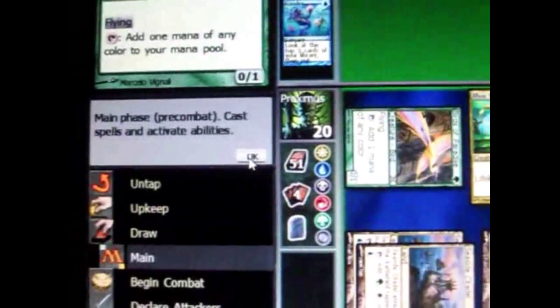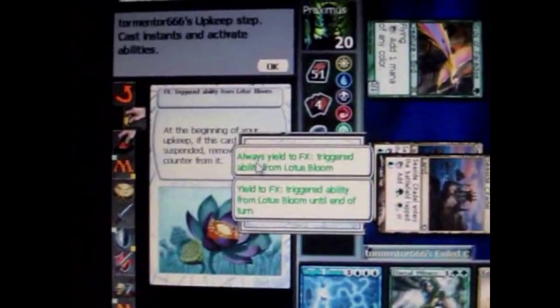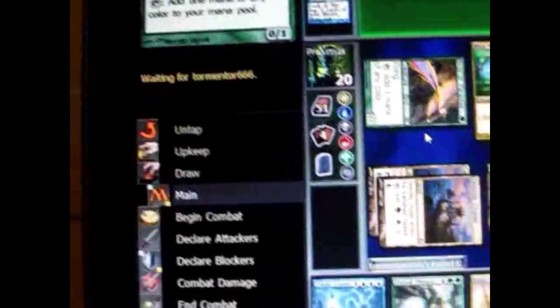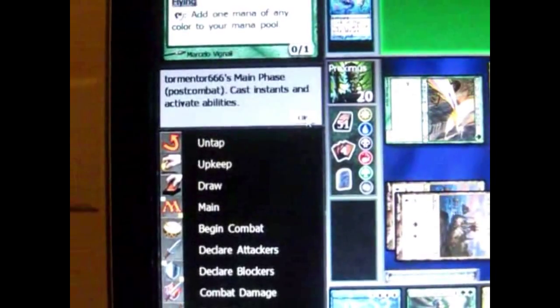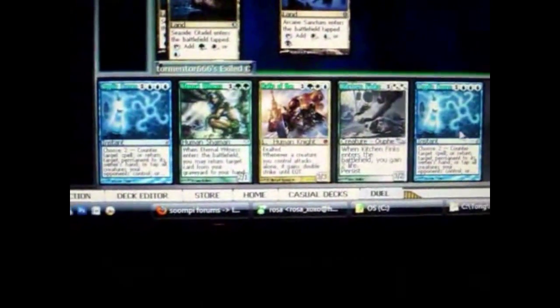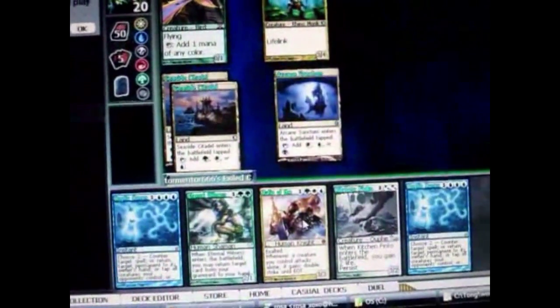All my permanents are tapped so I can't do anything else. He removes the counter from his suspended cards — once those counters are removed, the card comes into play. It's just part of the suspend mechanic. My turn: I have two counterspells. I can choose not to tap my mana and wait for him to cast something to counter, or I can cast a creature and do tons of damage. It's a hard choice.